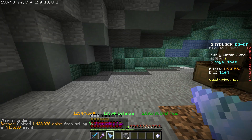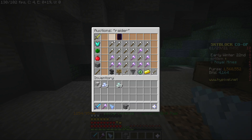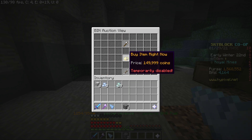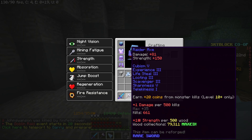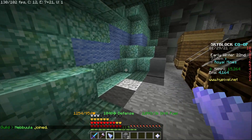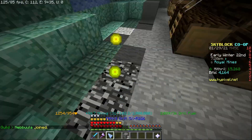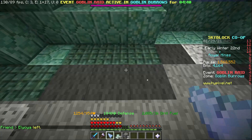For the second method, we go to the auction house and search up a Raider's Axe or an AotE. I'm going to use a Raider's Axe — it's a little better. Sort by lowest price and buy the cheapest one; right now it's about 150k. When you're mining or killing goblins, you'll notice you get a ton of experience orbs — XP levels. While we're getting levels from mining, we can enchant the axe and resell it at a higher price.